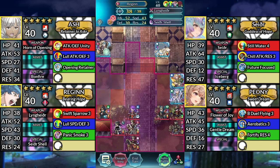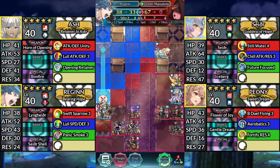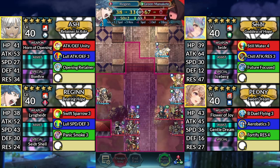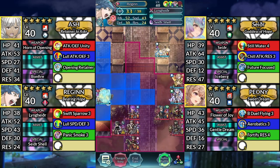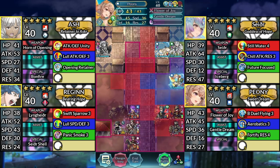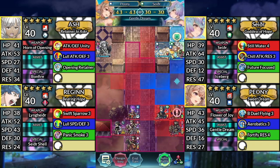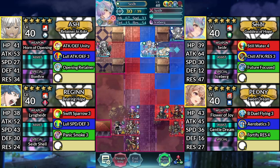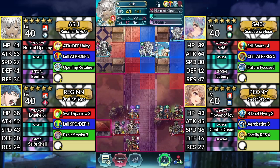For turn 4, move Regan down and attack the green Manakete. Then Canto up. Move Sather up. Move Peony above Sather and dance Sather. Move Sather to the left of Ash. Then move Ash to the right.